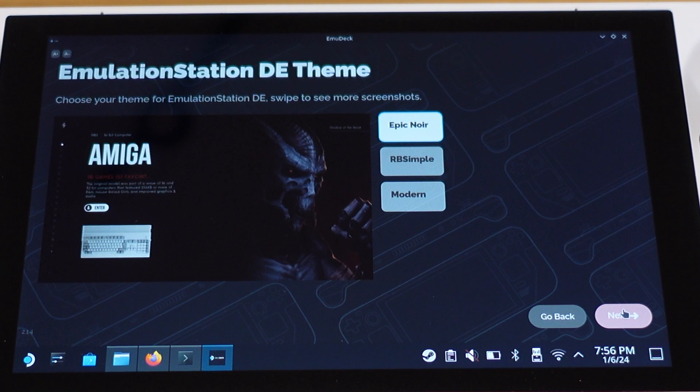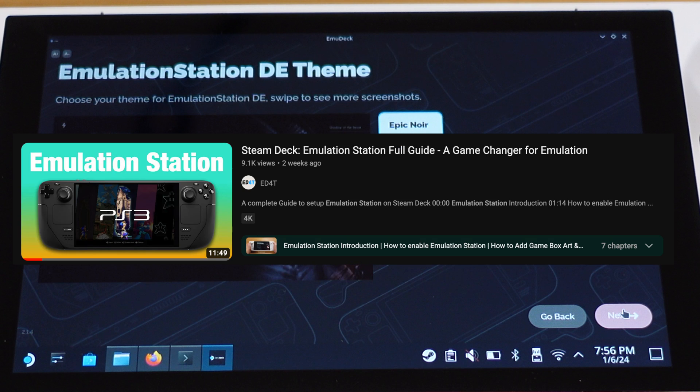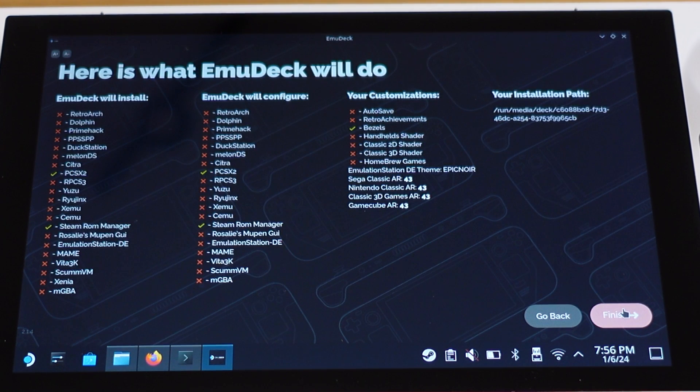This page is for emulation station themes. You can select whichever you like. If you want to use emulation station to manage your emulation games, I have made a dedicated video about how to set up emulation station on the Steam Deck. Just to be clear, emulation station is optional — you don't have to use it. Then click Next. This is the summary page showing what will be installed onto your Steam Deck. Then click Finish.